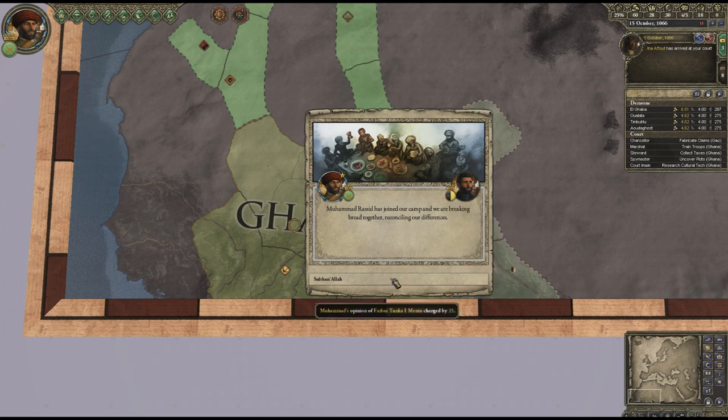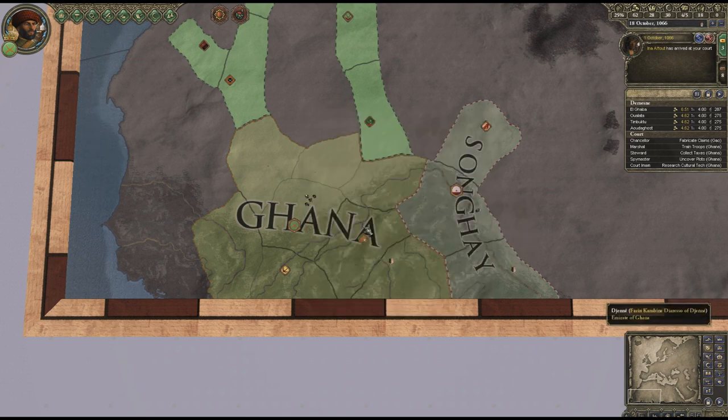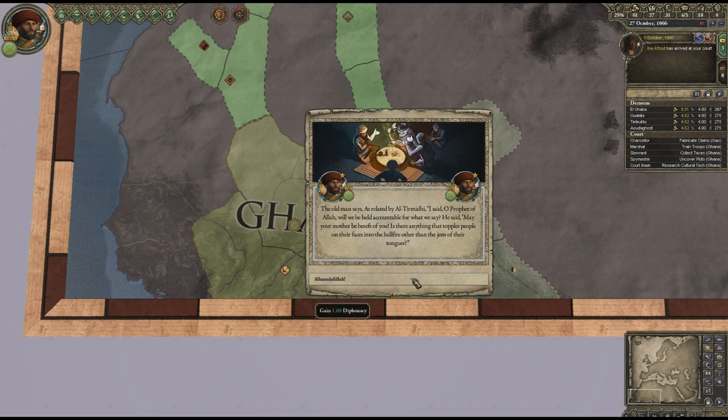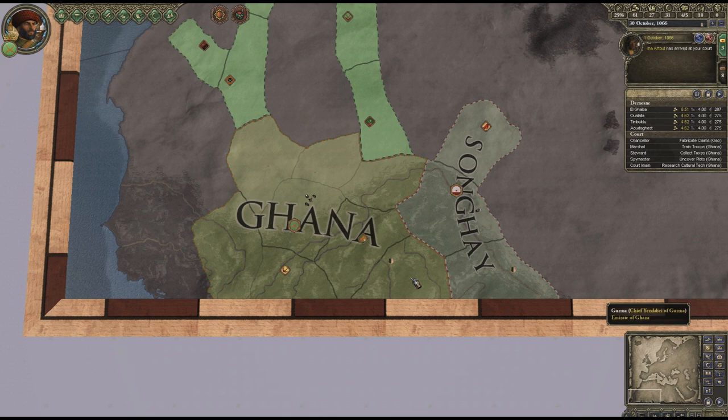We're reconciling our differences - oh that's good. I don't want to annoy too many people until I get to grips with this. You stop to camp and notice an old man in poor clothing has made camp at the same place. He offers to tell you a hadith - maybe a story - if you can spare him some bread. Let's do that. Sounds like a sort of religious parable, and we gain one diplomacy. One gold for one diplomacy, I'll take that any day.